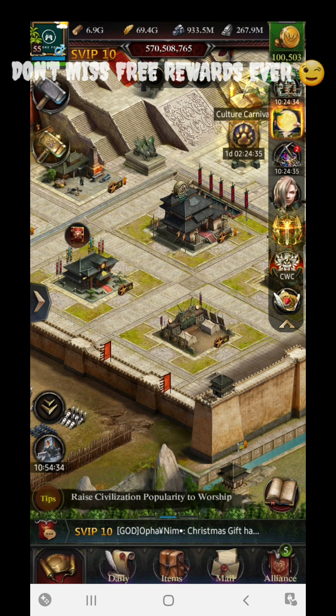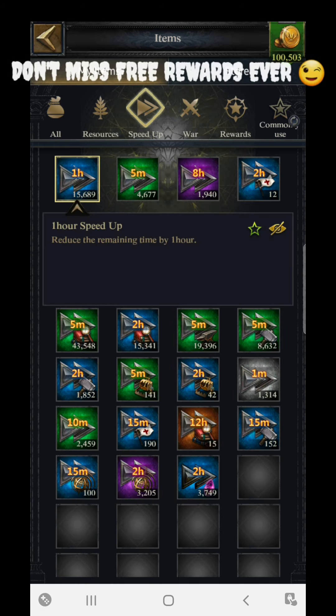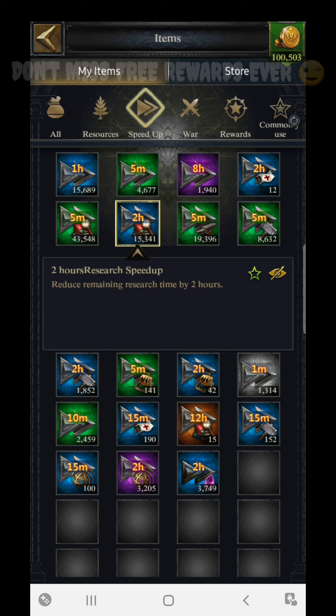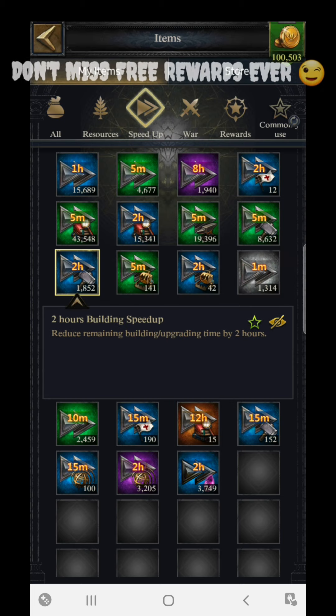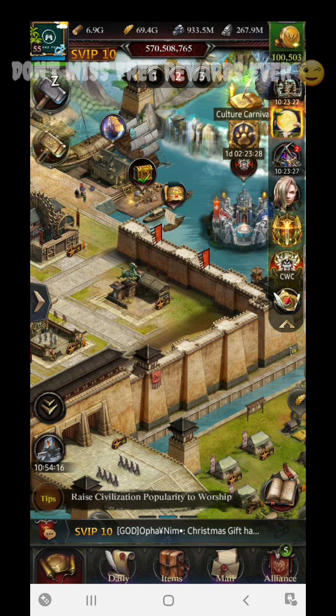You can see here I still have around 1,900 eight-hour speed ups, the occult is full, research speed ups are at 15k, building speed ups are similar, and I have around 5,000 plus two-hour training speed ups. I consumed all of those training only T8 soldiers — around 6 million T8 infantry and around 7 million T8 cavalry. One soldier gives you one point, so that's the approach.